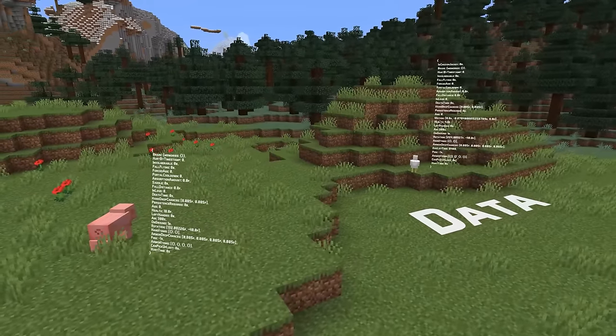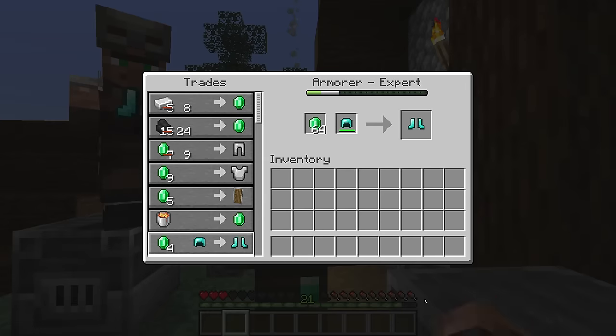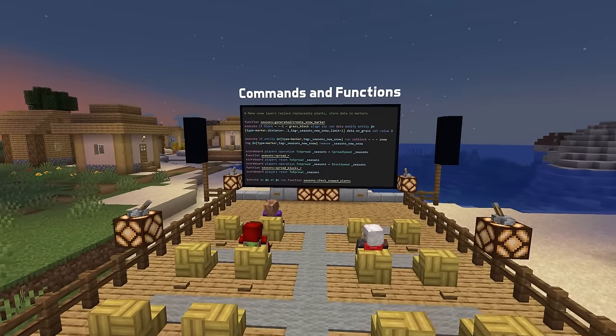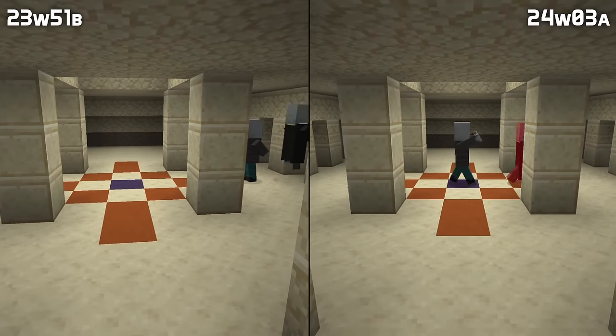In data news, villager trade offers now have a new option called ignore tags, which can be set to 1 to make the villager accept the item regardless of the tags on it. In command news, there are some follow-ups for the tick command including the compass not working when the game was frozen. Illagers and witches now work correctly with teams.